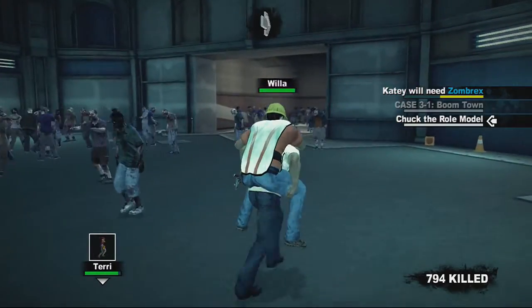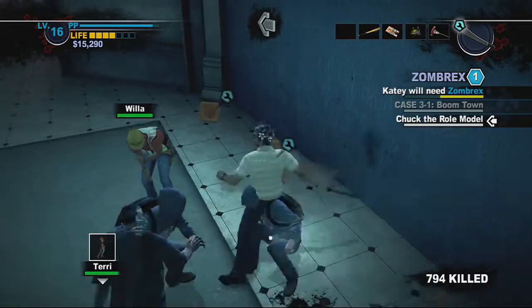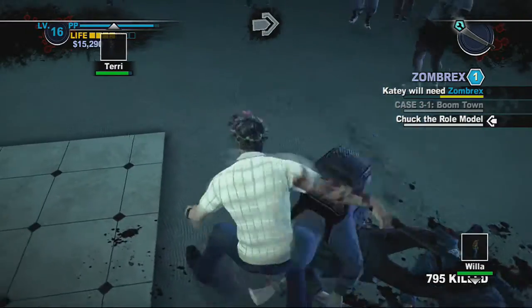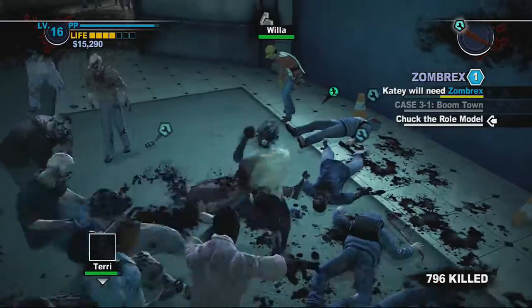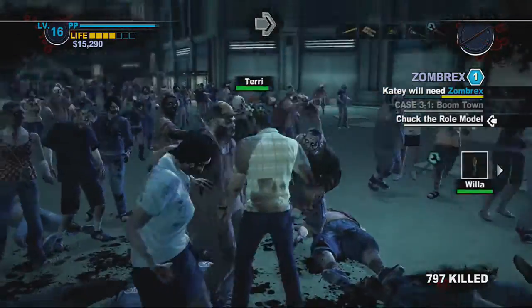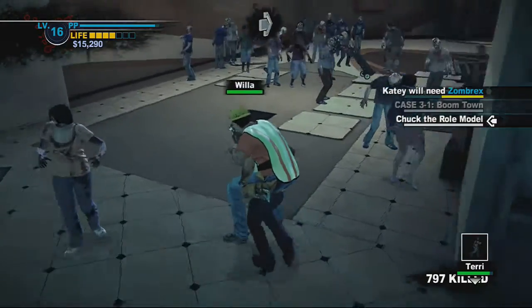Those looters that have been around Fortune City — they're just regular enemies now, so be watchful for them. They drop smaller weapons like a flashlight or sometimes a spray paint can. They give you extra experience, so that's a good reason to hunt them down. They don't really get a lot of opportunities to attack when Chuck Green's around — only if you basically just stand there and let them.